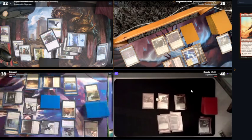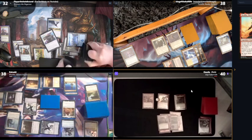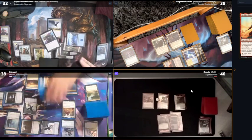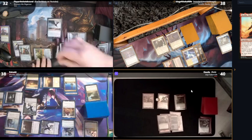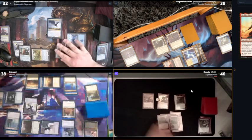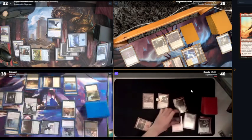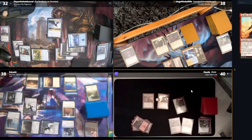Draw — oh, I just added this card! Feels so good drawing a card you just added to your deck. I'll tap one, two, three, four — I'll cast Song of the Worldsoul. I'll take six. I don't know what to do now.